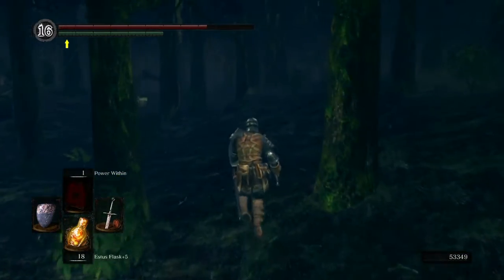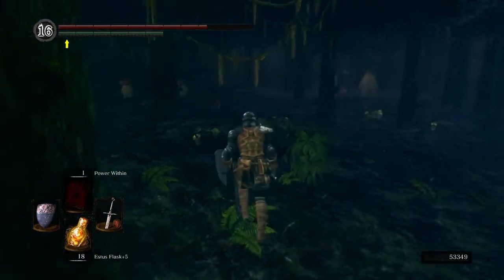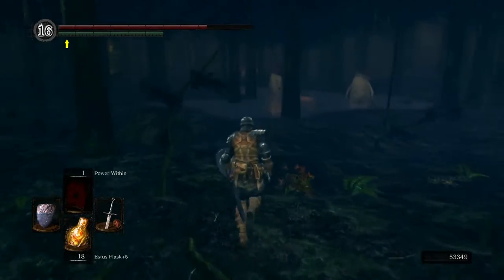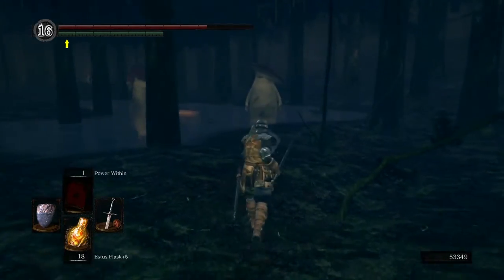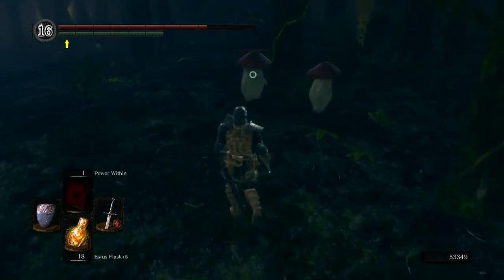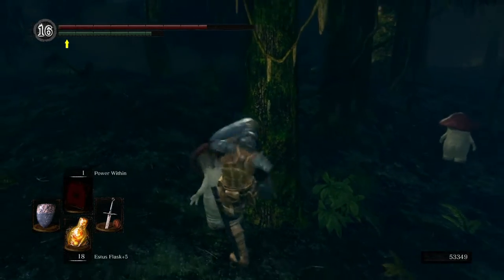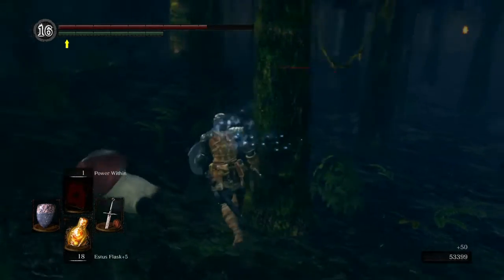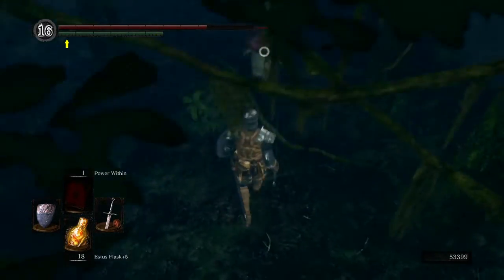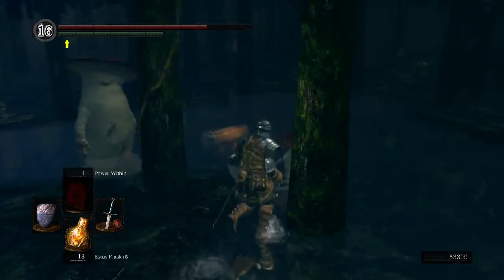There are a couple of areas of Darkroot Garden we haven't seen yet. One is right behind the Sif Arena. Here there are some Mushroom Children and some Mushroom Pines. These two are actually aggressive, but the Children are not. They've actually run away if you attack them. You can backstab these ones, though not the one in Ash Lake. These ones will run away — they behave a lot differently than the one in Ash Lake.